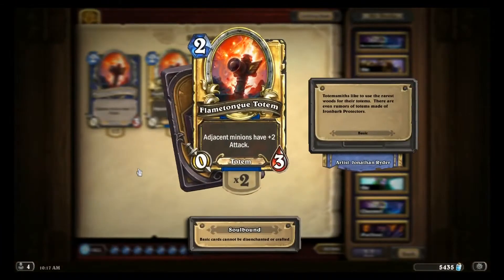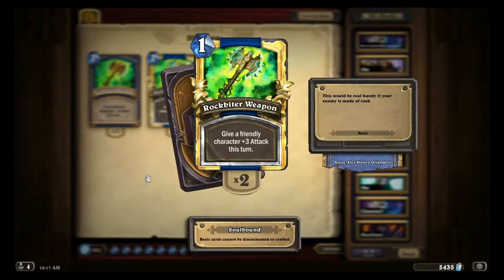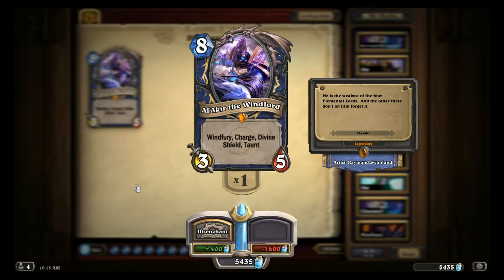Alakir combos with Rockbiter and Flametongue. Ideally you want to save him as a finisher in conjunction with one of those cards, much like Grommash in Warrior. He's pretty good as a late game play to retake the board, or as a final taunter to stabilize versus an aggressive deck. My general advice would be to hold him unless you are at a disadvantage on board, or have or are facing lethal damage.